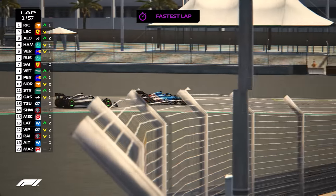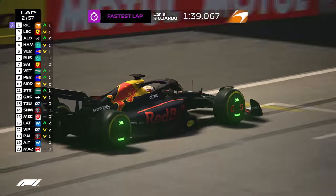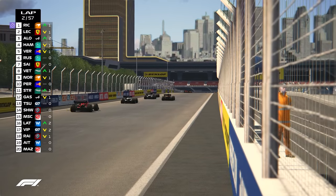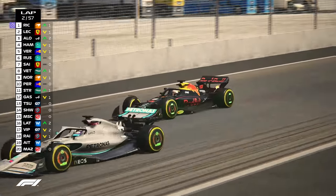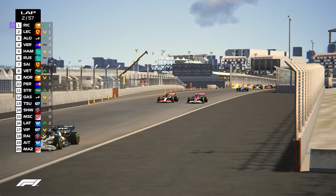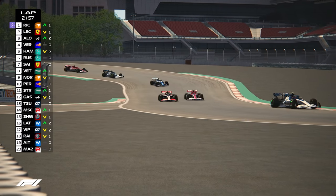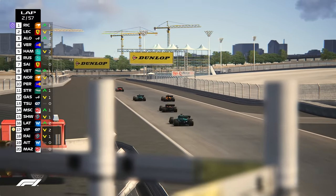Amazing start there by Fernando Alonso as they begin lap two of 57. Max Verstappen in the midst of a potential move himself — you can see Hamilton in his sights rushing down towards turn one, the 90-degree right-hander. Huge advantage if he can get the inside line, and he does so brilliantly. Brilliant from Max Verstappen. George Russell there looking to make a charge. In comes what looks to be Mick Schumacher and Robert Schwartzman — two very talented youngsters.